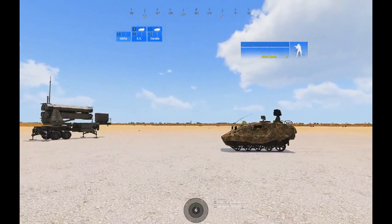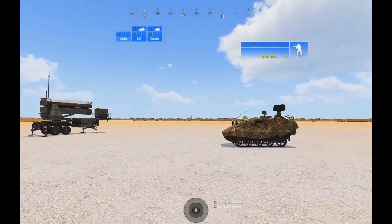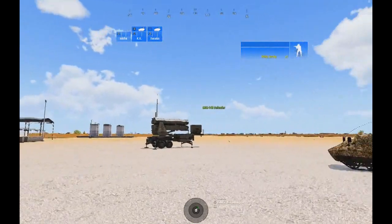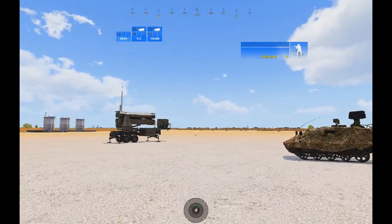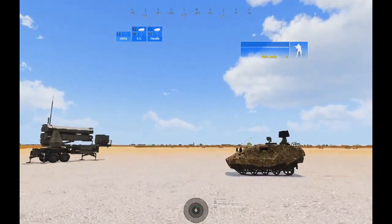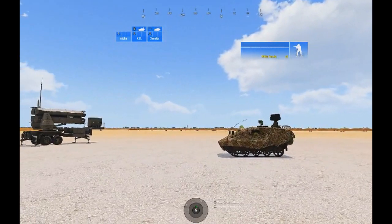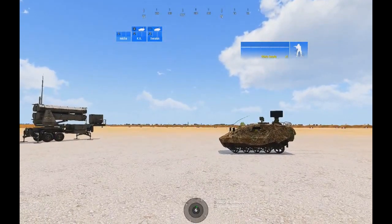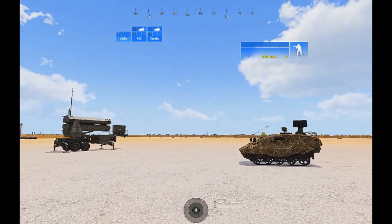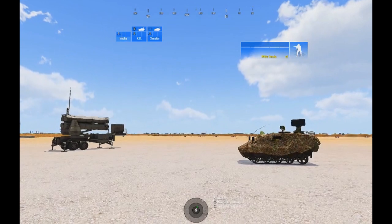When I put the Weasel down I checked that it was data-linked — by default it's set to send and receive, which is fine. The Defender is set to receive, which on my system is the default. Now the Weasel's radar isn't going to be as strong as the SHORAD radar, so these jets should get quite close before they're engaged. We'll see what happens.